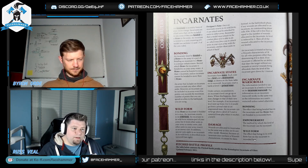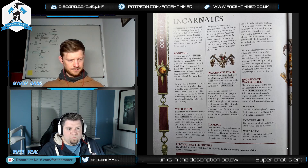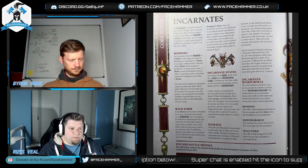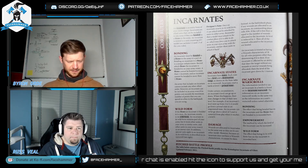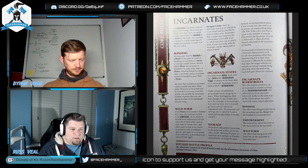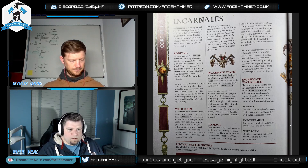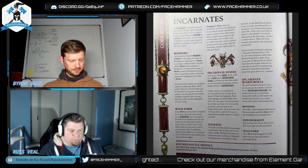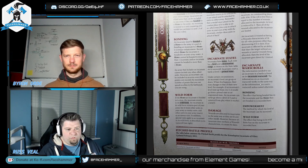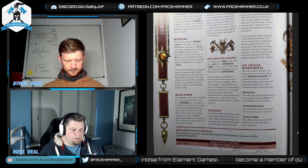After the roll you heal all those wounds, and it's treated as having a wounds characteristic of 18 for any rules that refer to one — like your kill point bracket. If the Incarnate is affected by an ability that slays it without wounds being allocated, the level goes down by one instead. So if you Archaon-sword it, it'll drop a level rather than be removed. The information to use it in battle is on its Incarnate war scroll.